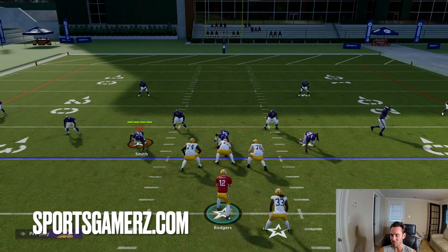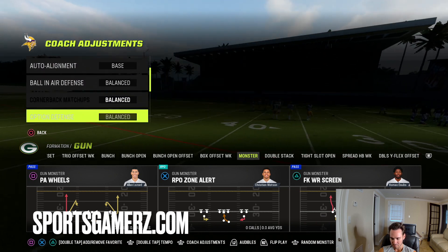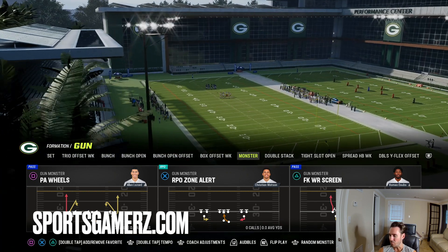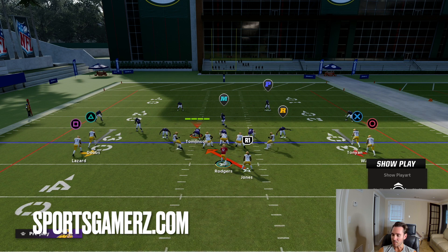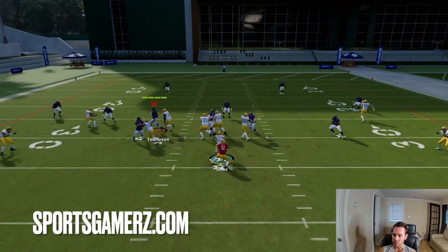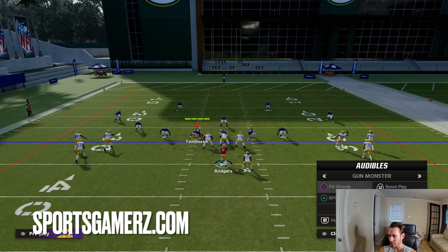Most people, once you hit them with that option once, are going to put their option defense on conservative so you can't run that glitchy read option anymore — to where they make you hand it off every time. Which is fine, because even when you hand it off with their option defense set to conservative, it's still a good run. You get a nice little chunk of yardage. These first two plays are so simple — they're basically just RPOs and read options with screens. They're super annoying because eventually they'll go man coverage.